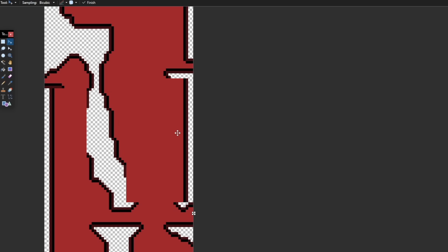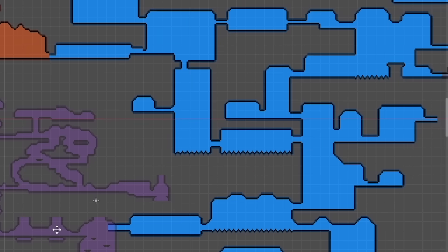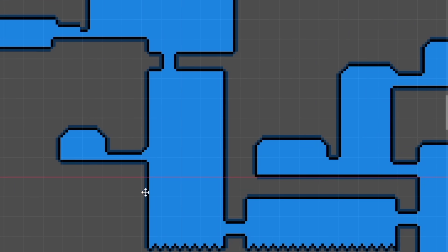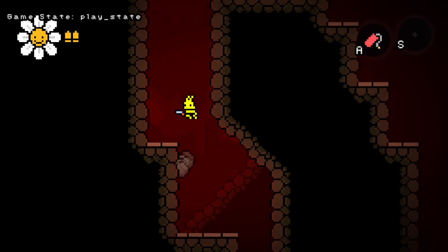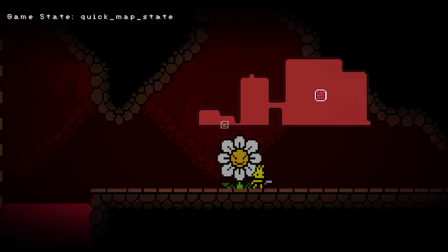So in the end, I took these intestine-looking maps, simplified them, and just broke them down to their core features. That way there's just less visual pollution on your eyes, and I'm pretty happy with the results. I also added a quick map feature, as it was annoying opening and closing the menu constantly. This way you can still run around and still kind of see where you're going.